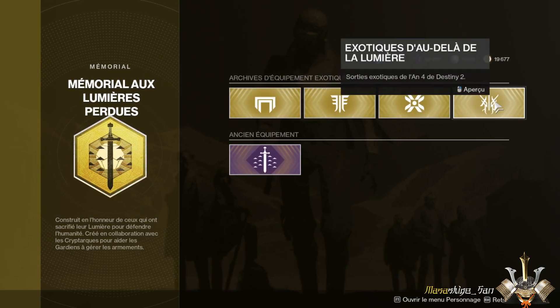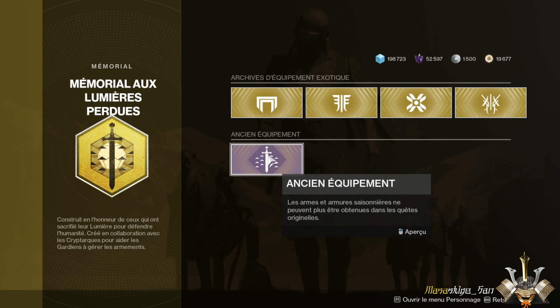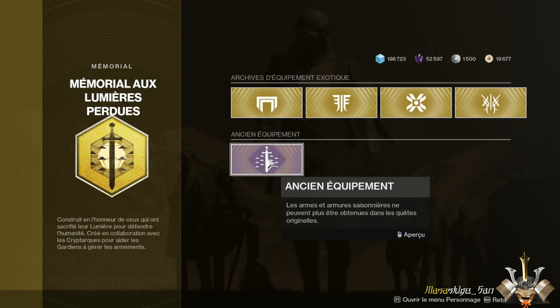There are two parts: you will have the exotic part which is in front, and you will have the legendary part. I'll just talk about the legendary part for information, because you will not have the exotic engram resources to recover those.